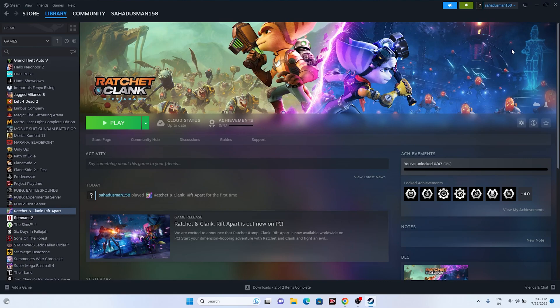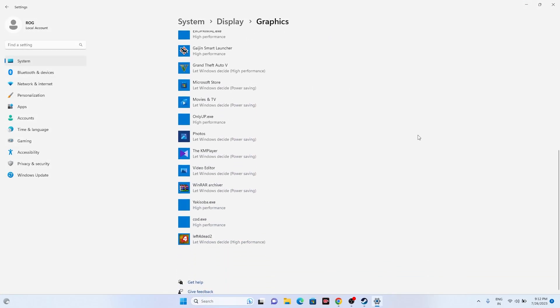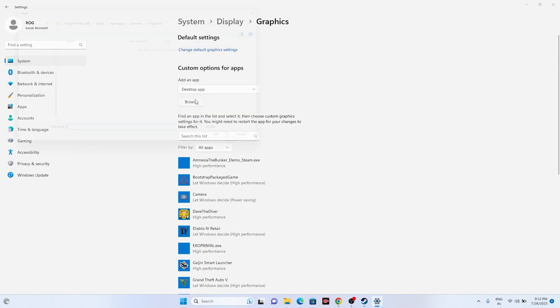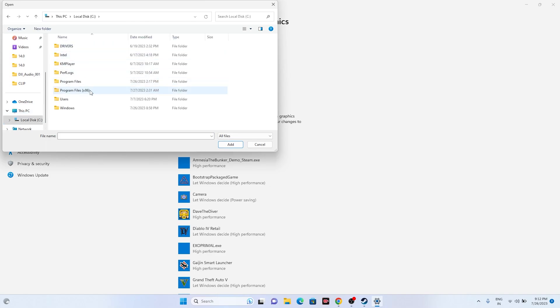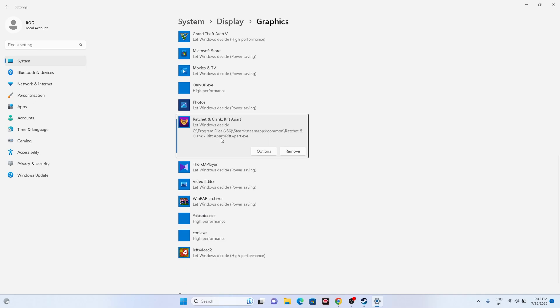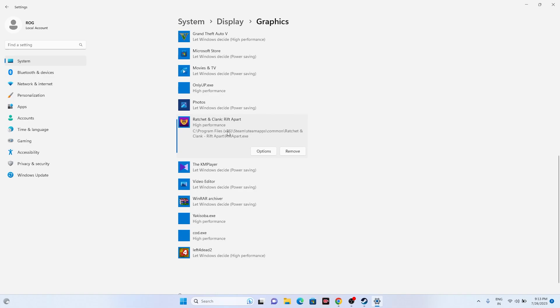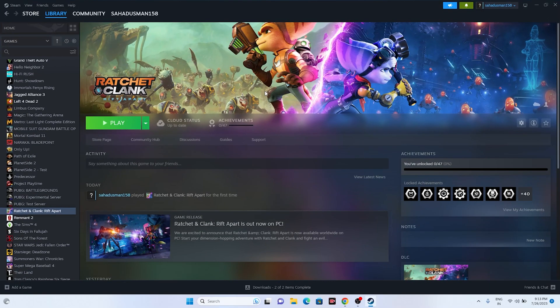Next, run the game on the dedicated graphics card. Search for 'Graphics Settings,' click Browse, and navigate to C:\Program Files (x86)\Steam\steamapps\common\Ratchet and Clank Rift Apart and add the executable. Once added, click Options and change it from 'Let Windows decide' to 'High Performance,' then click Save. This ensures the game uses your dedicated GPU.